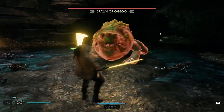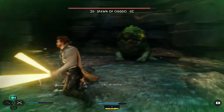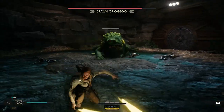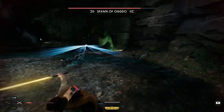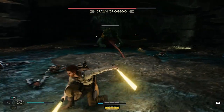Now I'm gonna go over some tips and tricks for fighting the Spawn of Ogdo. First of all, you will never want to actually be close to him — that is how you lose all your HP in two hits.